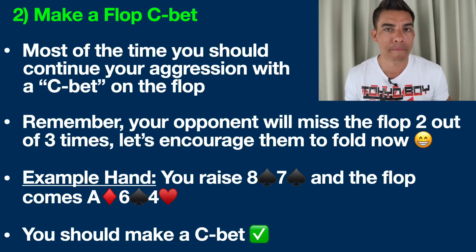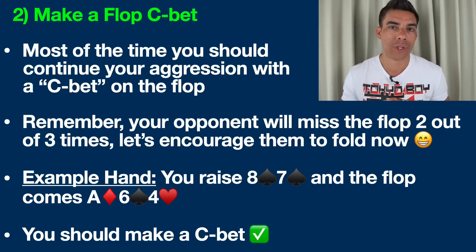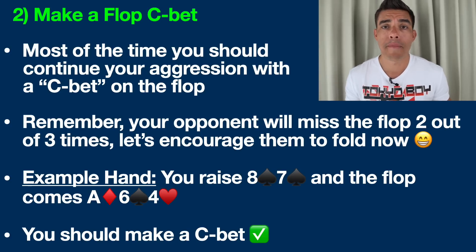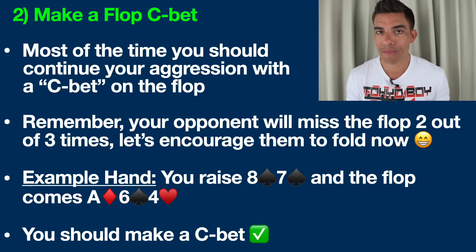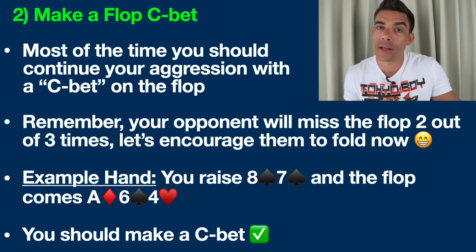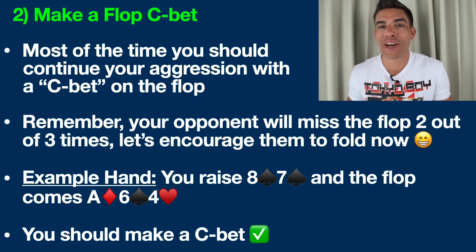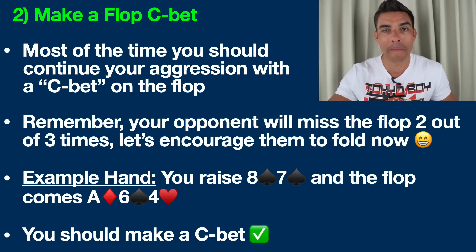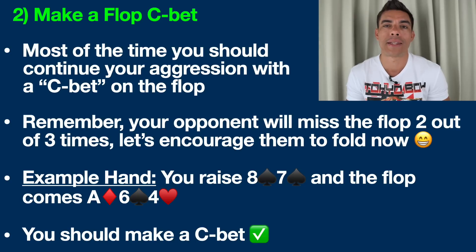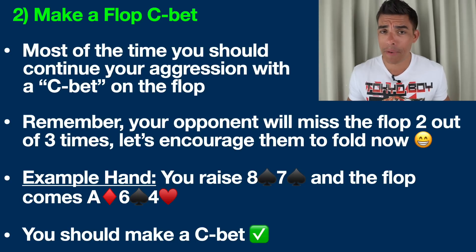This is why it's important that you make what we call a continuation bet, or C-bet, here. Typically you don't need to bet that much — say the pot is $20 on the flop, you can just bet $10 — and you're going to often encourage your opponent to fold their hand. Remember, your opponent has missed the flop two out of three times as well. If this player has a hand like king-jack, they don't have anything either, but they're technically ahead with king-high versus our eight-high. Making a small bet here is a slam dunk — it encourages a better hand like that to fold right now.